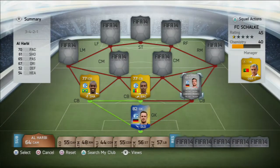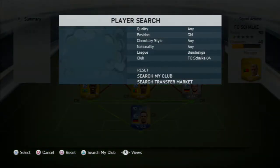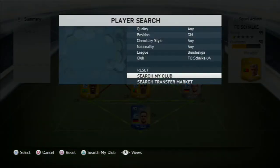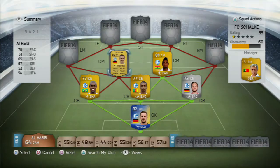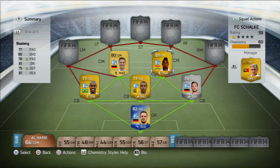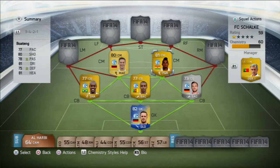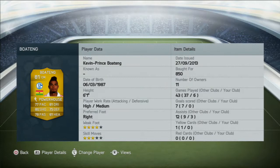Now we move on to the two centre mids of the team: Kevin Prince-Boateng and Julian Draxler, who is without a doubt one of my favourite players on the game with a rocket shot, 5-star weak foot, and brilliant heading. Kevin Prince-Boateng has the same positive attributes as Draxler, apart from only having a 4-star weak foot. However, Boateng is a lot more solid at defending compared to Draxler. You could make this team 4-1-2-1-2 with Draxler at CAM and Boateng at CDM where they'd be much more suited to their positions, but they were still solid in this formation.